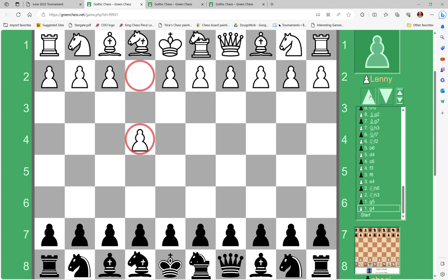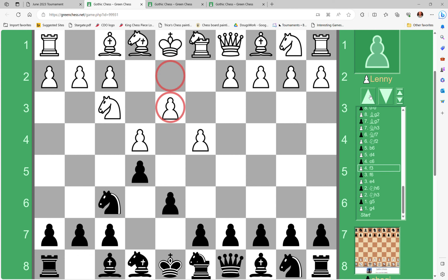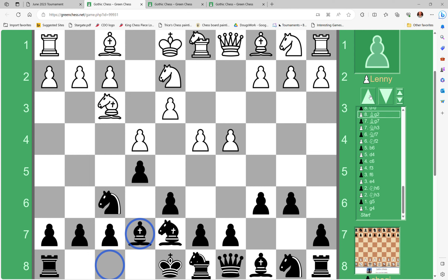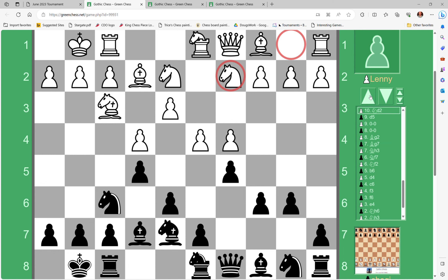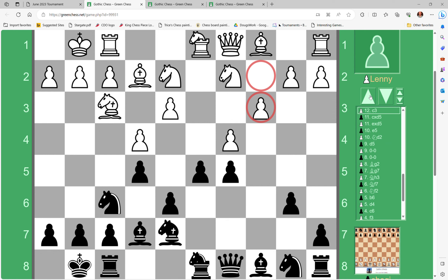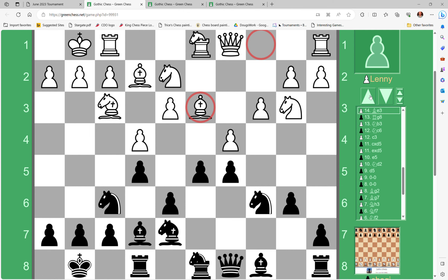We have the spike and the symmetrical spike — this is the Trice's Chess version of the Petroff Defense. I'm not going to spend a lot of time on analysis, but it's a fun way to play through moves quickly. You can also watch it as a movie on trice's chess.com — I'll show you that feature after we're done.